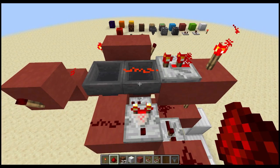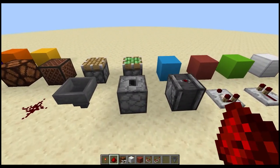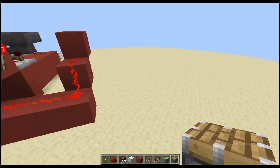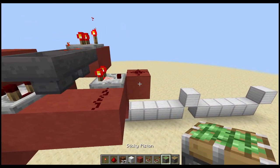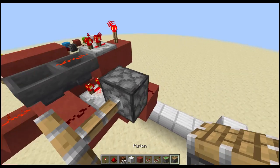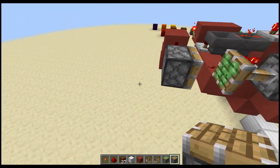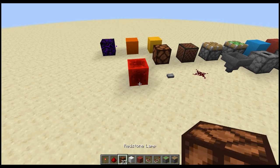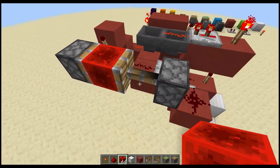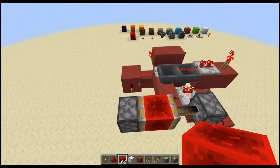Put one item in the hopper. Get your sticky pistons and a regular piston. Put a sticky piston off of this dust here — it's going to come at you. Put a regular piston just on the side of that. Your redstone block goes in right there. That's basically it for that part.